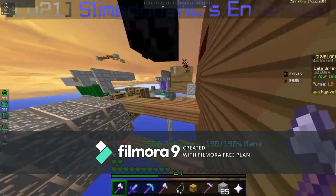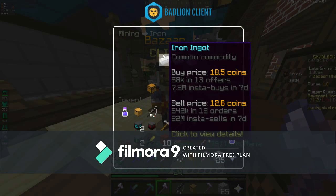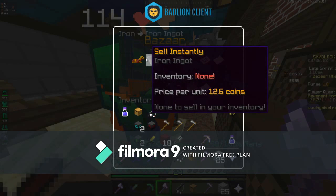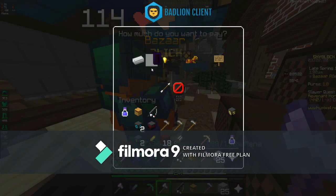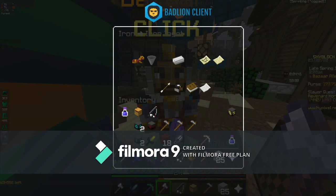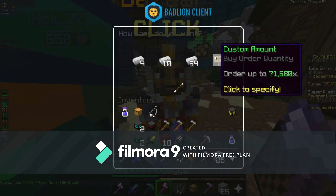Now here comes the buying side. If I want to buy something cheap — for example an iron ingot — the buy price is 18.5 coins. Coming over here it'll say sell instantly, and the stack price is 1,184, with price per unit at 18.5 coins. If I were to create a buy order and give me a stack — give me 1,000 — it's worth noting you can order a custom amount, up to 71,680.